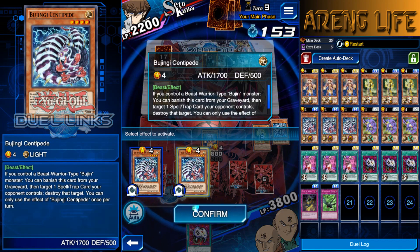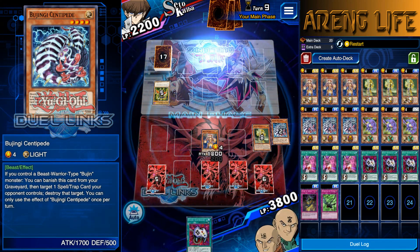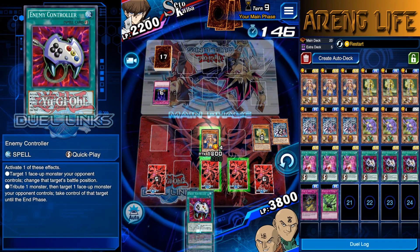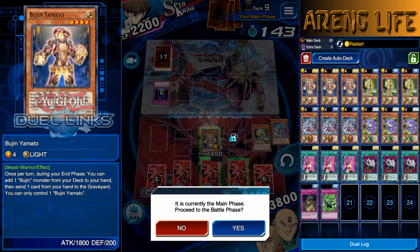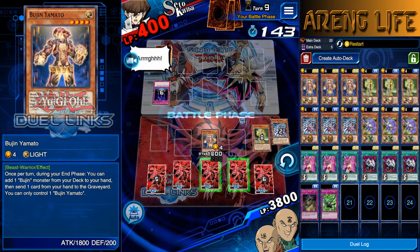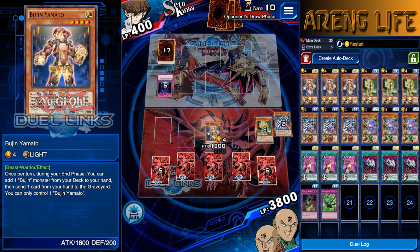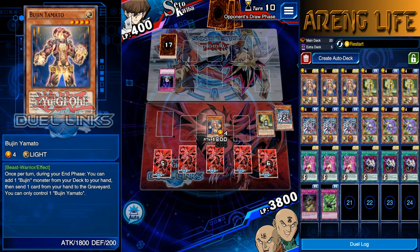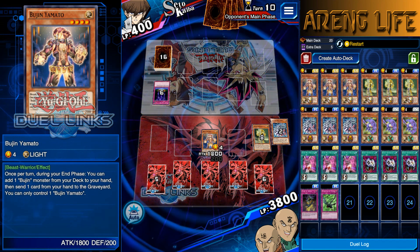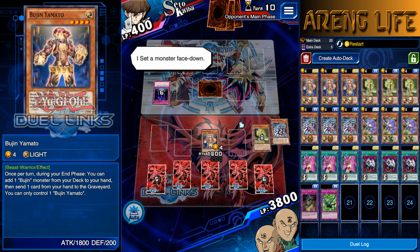It just said one pass. I don't think I have any more monsters. Let's destroy that back row. Centipede, destroy that thing - see if it's an Econ. Why would you run that? I'm gonna set this just to be safe and straight up attack. I won't activate Yamato's effect because what would be the point - I'd just be sending Pavo to the grave and running out of monsters. After the mishap with the toggle button I'm still coming out on top. He doesn't have an extra deck, so all you can really fear is a big dragon.